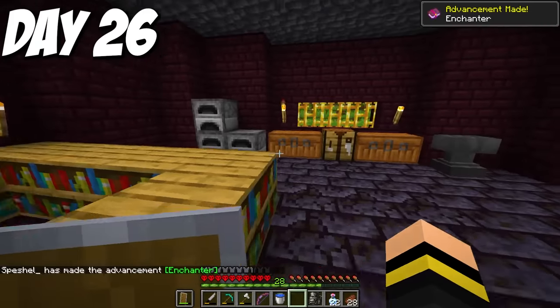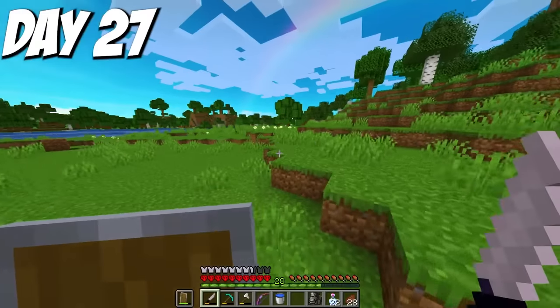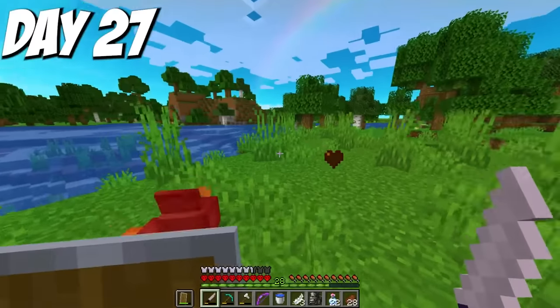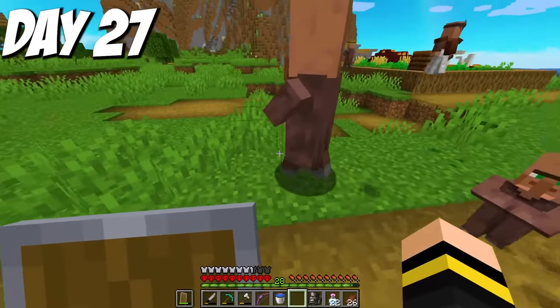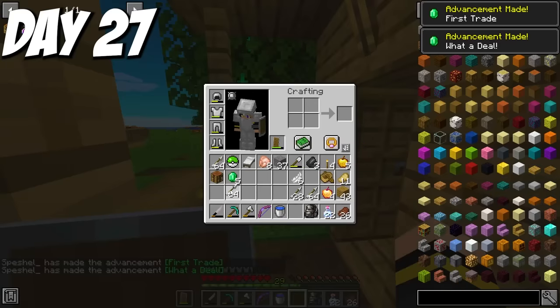Day 27, I figured it would be a good idea to get some arrows. I was hunting chickens for most of the day and then realized it was very slow and dumb, so instead I went to the village by the fire biome. I reset the Fletcher's trades over and over until he sold arrows and bought as many as I could. Now I could work on the fire element.